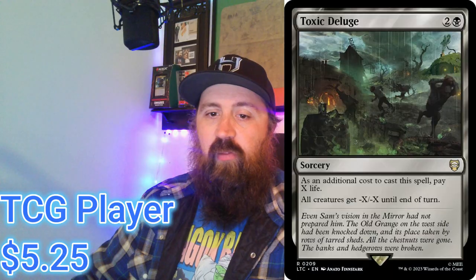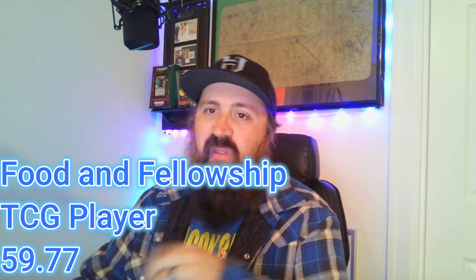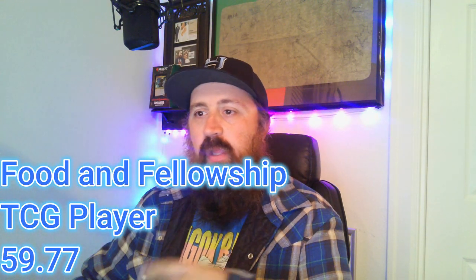Next is Food and Fellowship, which is an Abzan color deck — Black, White, Green. You've got Toxic Deluge here, which is a commander staple: two and a Black, with an additional cost of paying X life, and all creatures get -X/-X until end of turn. The other card is the Gaffer: a two and a White, 2/3 creature — at the beginning of each end step, if you gained three or more life this turn, draw a card. That's really powerful in white, which doesn't have a ton of card draw. And it works great since you're making tons of food tokens with this deck. It was $69 at release.